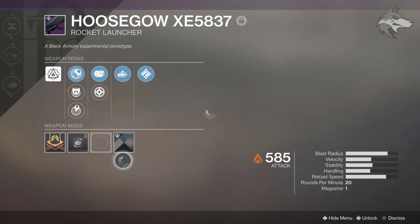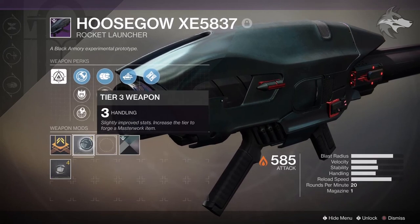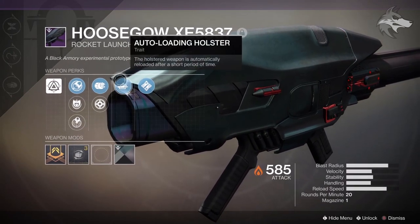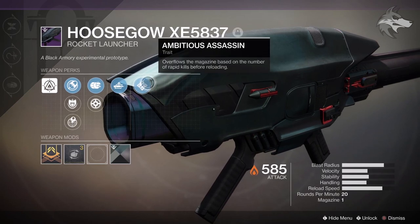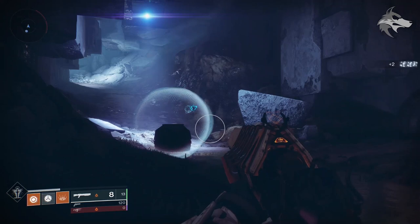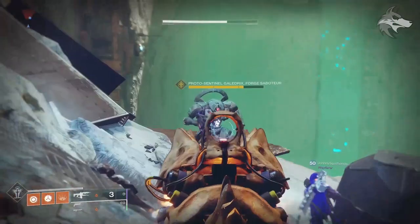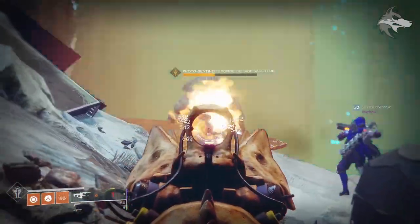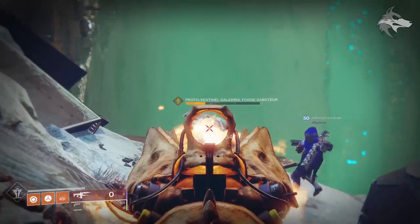You can see from Jarv's footage right here — he actually picks up the Hooskow, now appearing with a bunch of interesting letters and numbers after the name. It does come with a shader called Bold Statement, which is actually a DLC shader, so that's pretty cool. This rocket has smart drift control, counter mass, confined launch, as well as auto loading holster and ambitious assassin. Nothing too exciting on the roll itself, but you do randomly have the chance to obtain these new weapons with random rolls when you kill the saboteur enemies.